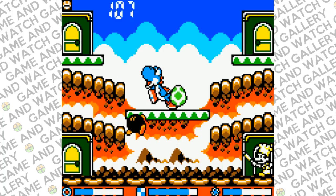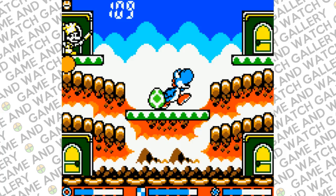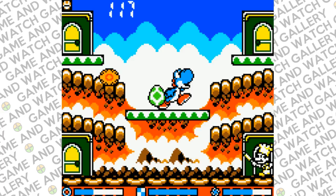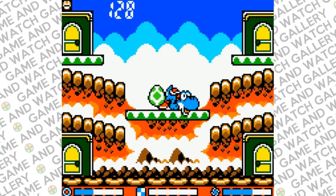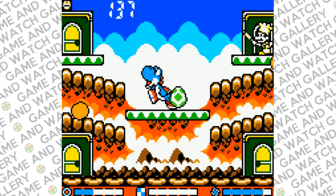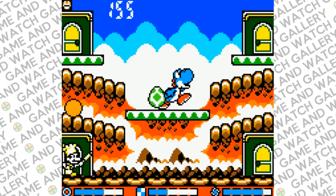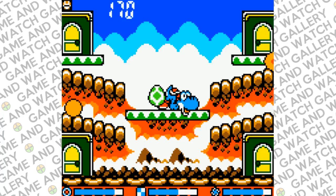We don't need Bob-ombs — obviously Bob-ombs taste disgusting. Once you fill up the meter you will get a Yoshi egg. I think I want three Yoshi eggs and we'll see what pops out. Once I fill up the meter I get a Yoshi cookie. I want to eat the Yoshi cookie at the right time, otherwise I waste it. Let's try it again.